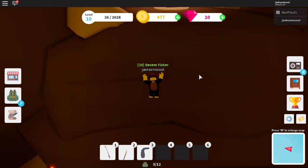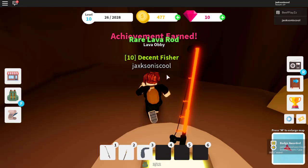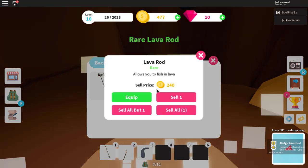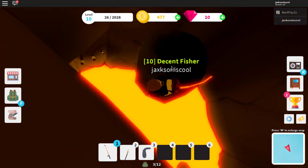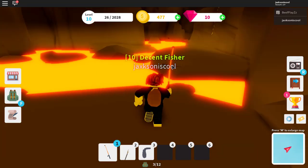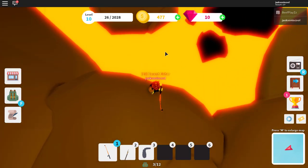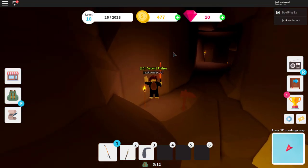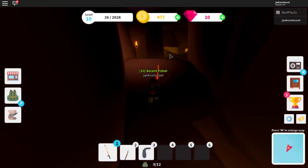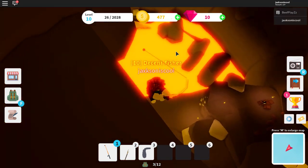After much trial and tribulation I finally made it to the lava obby part and I got the lava rod. It only took me a really long time. If you guys are having trouble, make sure to watch the video linked below in the description. It's not super hard to get - it's actually pretty easy - so don't be discouraged. Just watch the video and follow the steps and you should be good.